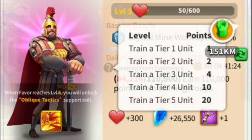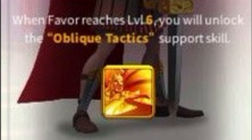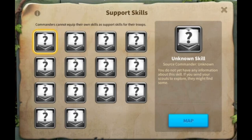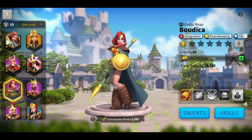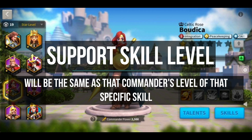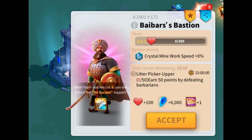That covers bastions in Strife of Eight, but in Heroic Anthem we have support skills. When you get a bastion's favor to level 6 you unlock their support skills. These skills vary KvK to KvK — they are not the same every time — but they are extra skills you can unlock and use on your troops. The level of those skills depends on your commander. For example, if there is a Boudicca bastion and the support skill is Celtic Blood (her third skill), and you have that skill maxed, then you unlock the max version from the bastion. If it's at level 3, you unlock level 3. If you haven't summoned the commander at all, you cannot unlock that support skill.